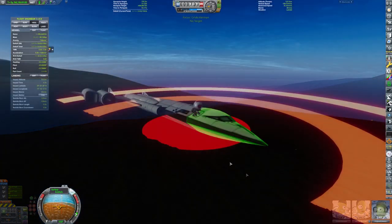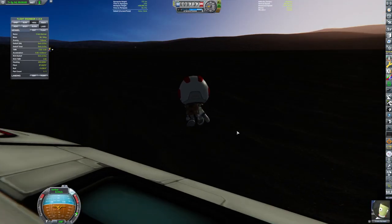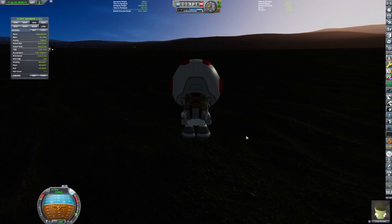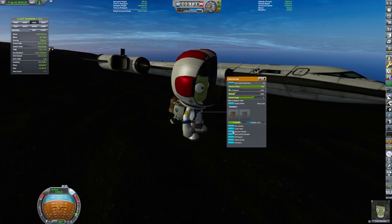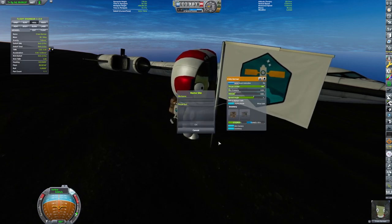We crashed this SSTO. I then proceeded to think, hey, wouldn't it be really funny if I made a completely unnecessary rescue mission for no reason? So I got a Kerbal out and had him plant a flag. The flag says... 'oops.' I'm creative, okay? Shut up.